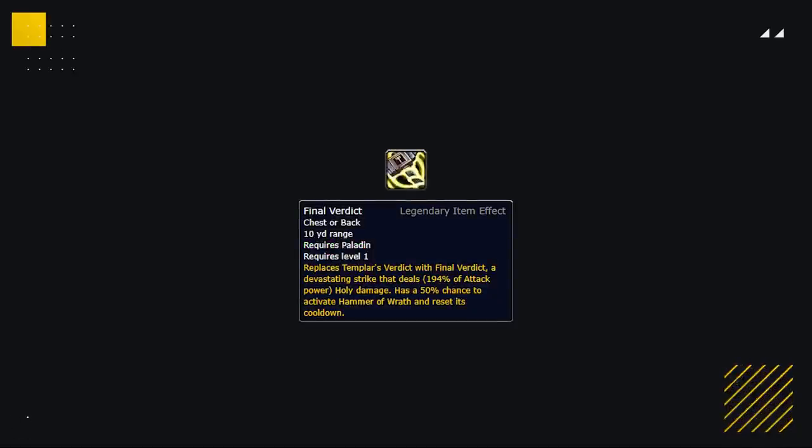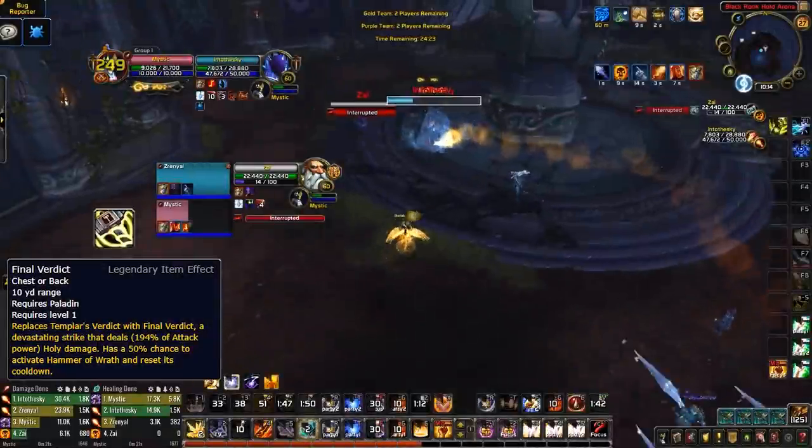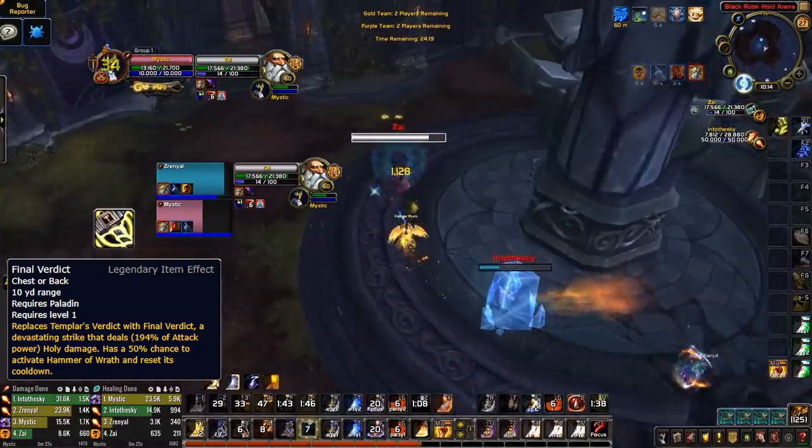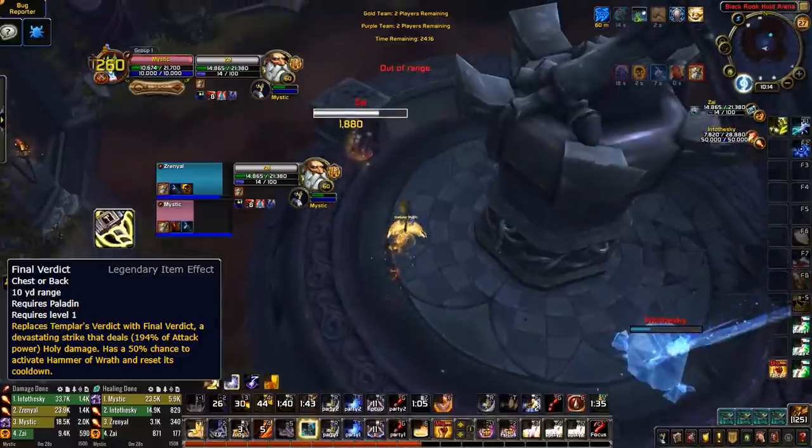Moving on to the Ret-only legendaries, three stand out as viable in PvP. The one you're likely to see most is Final Verdict — a throwback to the Warlords of Draenor talent — which increases the damage and range of Templar's Verdict while also giving a 50% chance to proc a Hammer of Wrath and reset its cooldown. So if you're used to kiting a Ret paladin and avoiding most of their damage, be wary as they can still hit you for a decent chunk even when not in melee range.